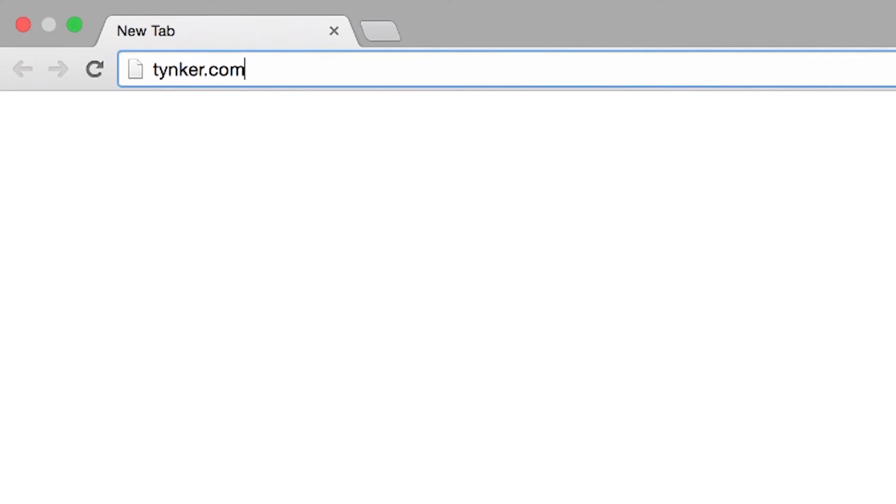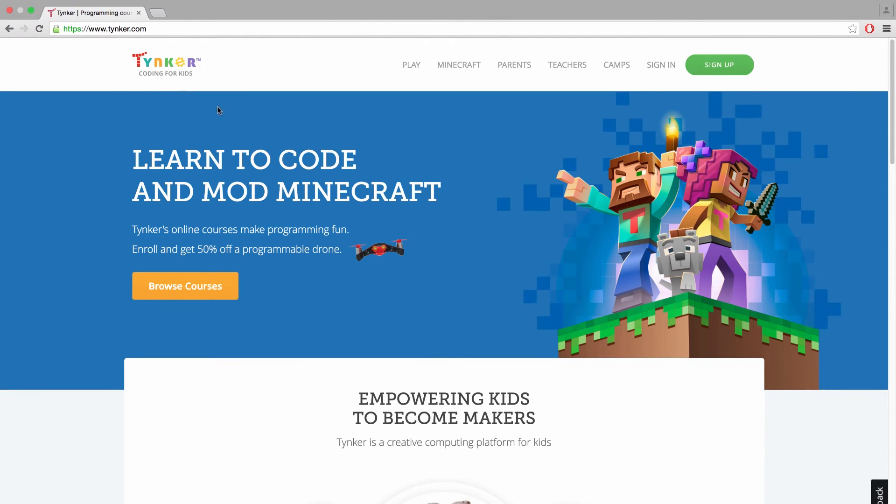Ready to get started? Simply go to Tinker.com and register to get full access to all these features.